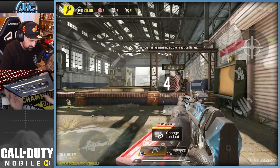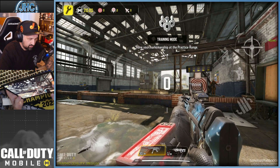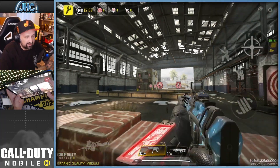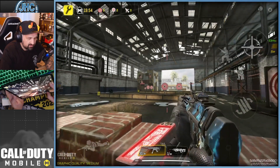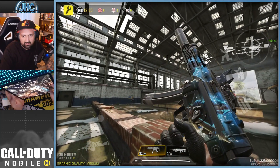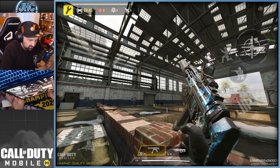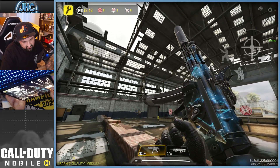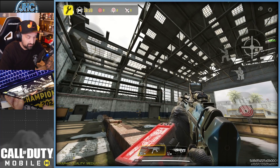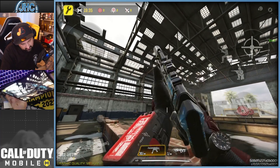Alright, you guys ready? Let's do the weapon inspection. First of all it comes with a red dot — I didn't change it. Yeah — guitar player and explosions, sparks, probably fireworks. It's a cool skin. I want this skin on my favorite weapons. I don't say this very often but this one really rocks.